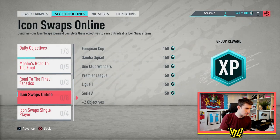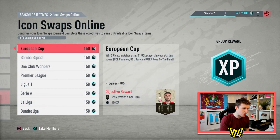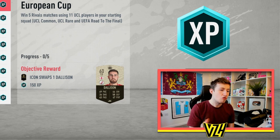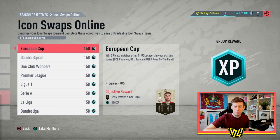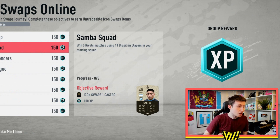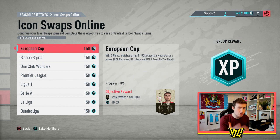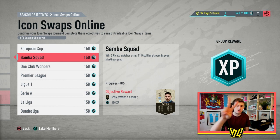Into the main ones here. Let's look at the icon swaps online. It says five rivals matches with 11 UCL players — every single UCL player will be up right now, depending on how good they are. Of course, if they're a table player with like 30 pace, they won't really be sought after. But what's nice is it also says win five rivals matches with 11 Brazilian players. People will see this and try to combine both objectives into one — 11 UCL players who are also Brazilian, killing two birds with one stone.